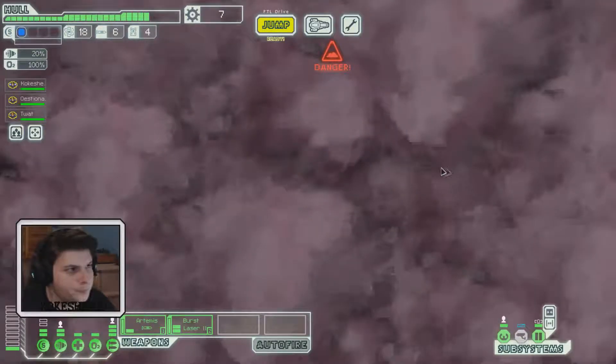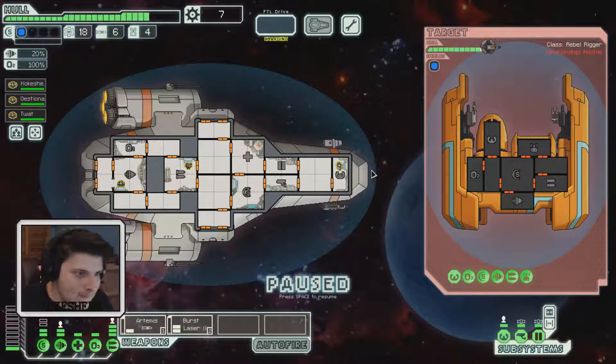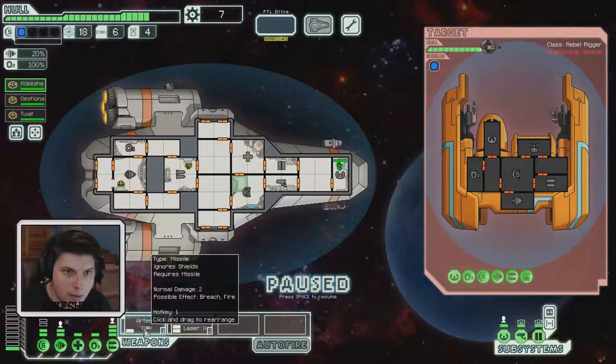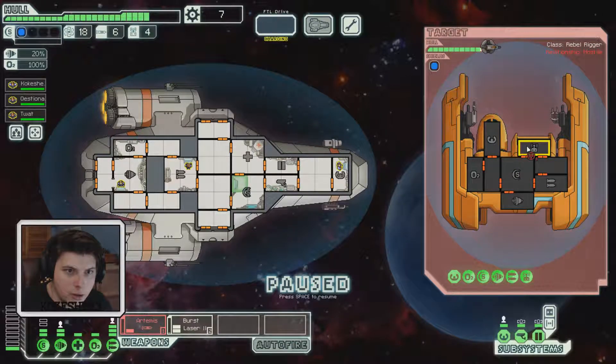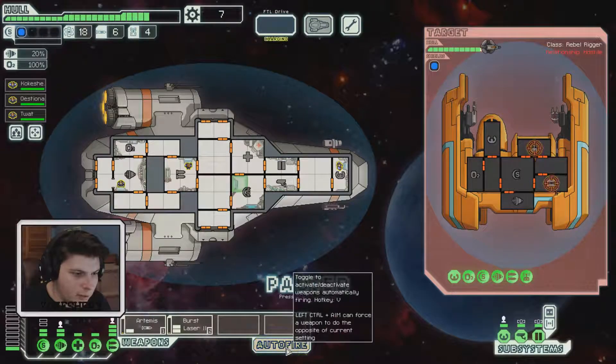Let's go here. A rebel ship hails us: 'Federation scum, we've waited a long time for this.' Okay — operate shields. We're going to target and continuously fire on that until it's dead, then target their standard weapons. You can just toggle that too.